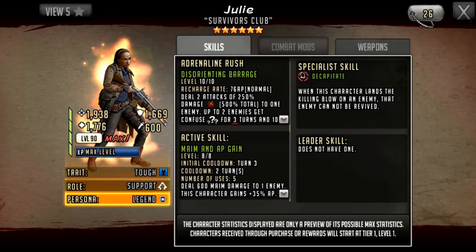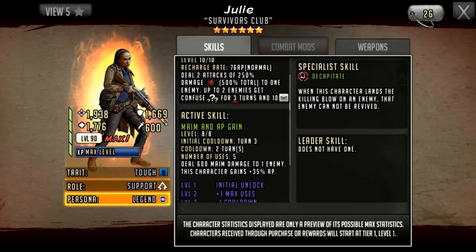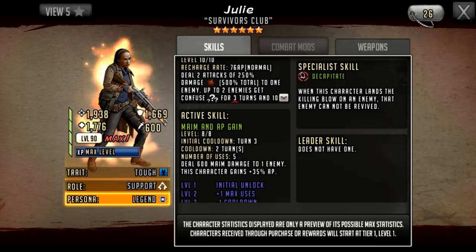Her active skill is Maim and AP Gain, with an initial cooldown of three turns. It deals 600 maim damage to one enemy and this character gains 35 AP — less than a basic attack would give. The 600 maim damage sounds good on paper, but I believe it was bugged on the follow-up Morgan since his release and may not have been fixed. It basically just doesn't work — you effectively lose your turn — so it's hard to know if this active skill would even work at this point.